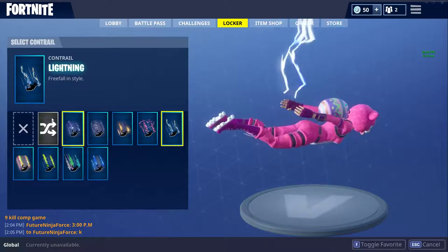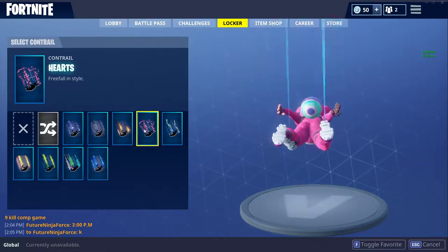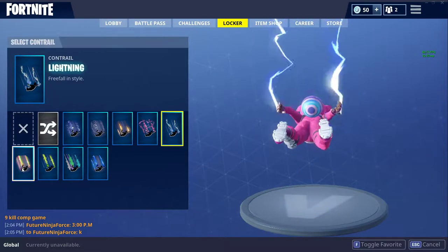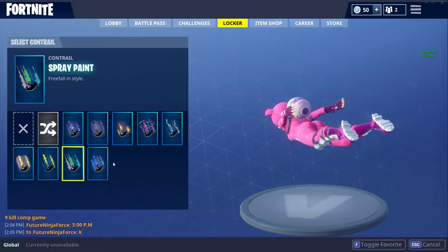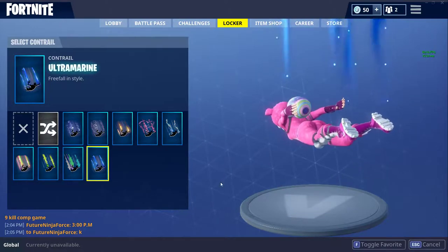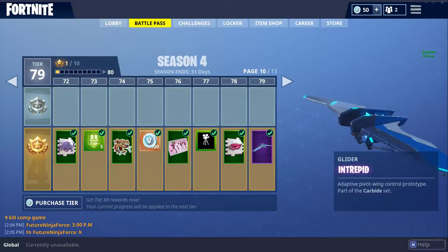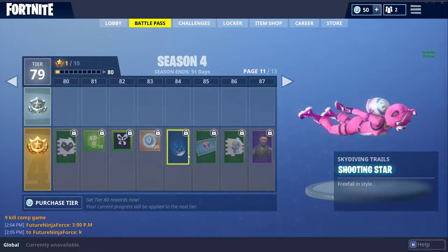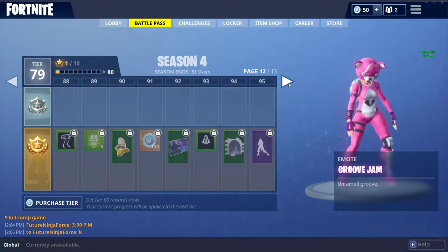Let's go to trails. I got all-star, bubbles, flames, hearts, lightning, rainbow, retro, sci-fi, spray paint, and ultramarine. Obviously I'm going to get some more stuff — I'm on battle pass tier 79. I could get shooting stars soon, then squad leader, then after that groovy jam, and then omega.